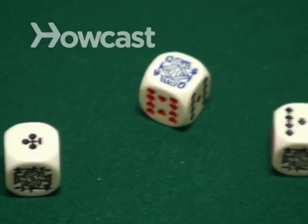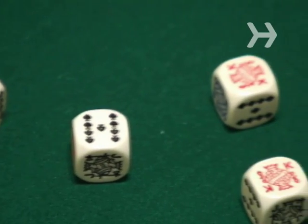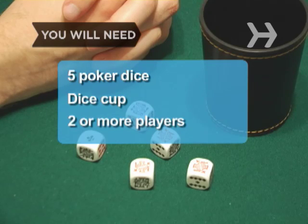How to Play Poker Dice. The object of Poker Dice is to get the best possible five-card poker hand. You will need 5 poker dice, a dice cup, and two or more players.